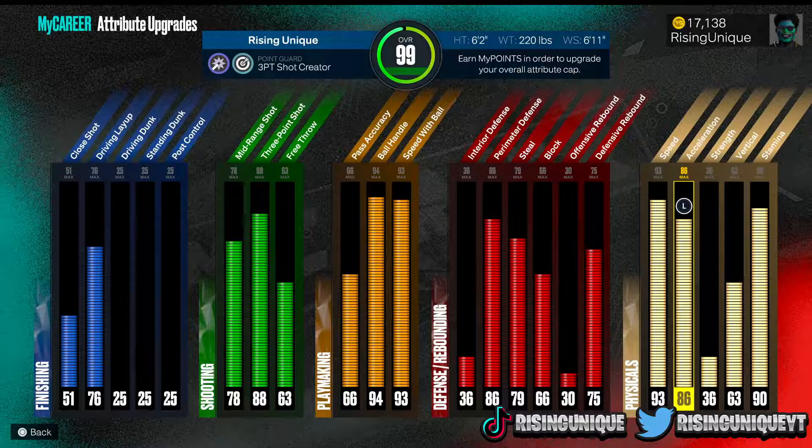These stats are very important if you guys want to dribble really fast. You guys can also do this on a 6'9" build, but you can only get certain moves on a 6'9". Most of the moves I'm going to show you, most people are going to be on a 6'5" build.